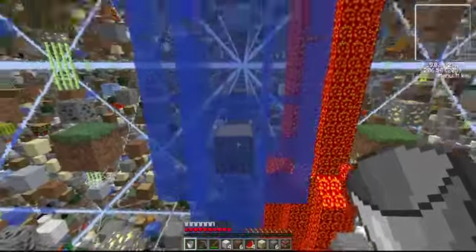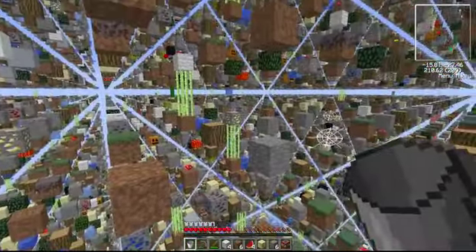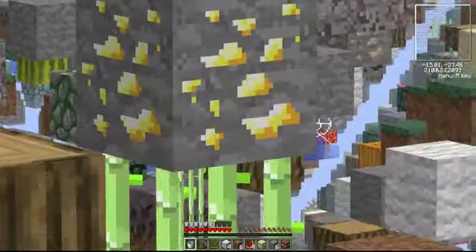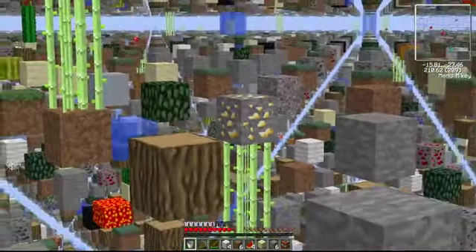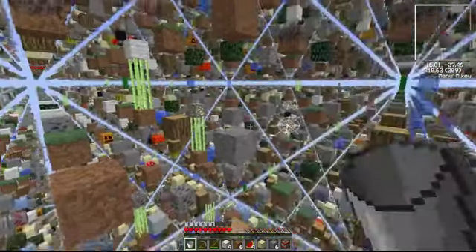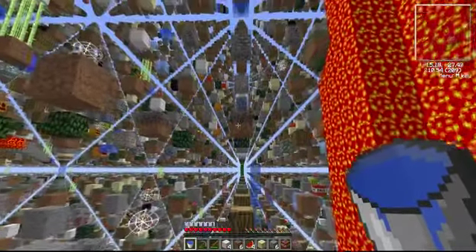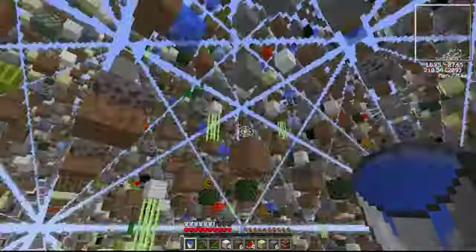So yeah, what's happened is a lava block has spawned above a sugar cane block — like this — and then the sugar cane grows up to beneath the lava and block-updates it, making the lava fall very, very far.